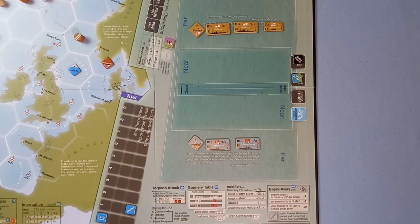Here we are on the battle board — two rounds of battle. The two task forces start off in their respective far zones. Marshall is a little worried because his standing orders were not to engage equal or superior force, so he may well try and break away and get back to port. The first thing we do is gunnery — the British go first. Remember, any damage incurred won't be applied until after the gunnery phase because combat is simultaneous.